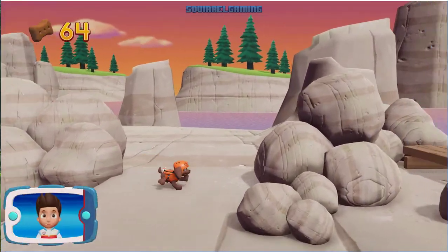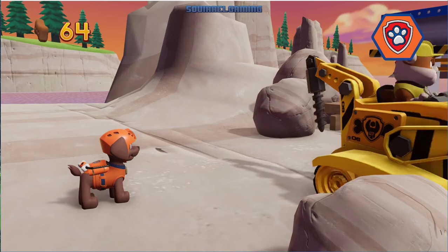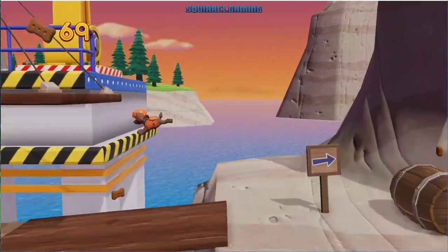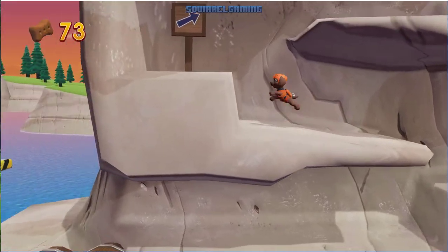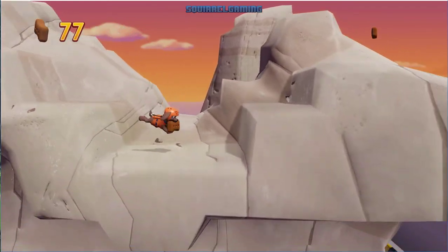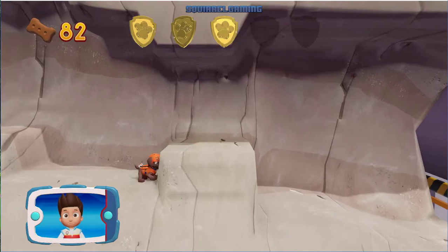That's great! The bridge is blocked by these rocks. Rubble can help us move them with his digger. Which Pup Ability? Alright! Now we can keep moving! Collect all the Pup Treats you find to earn Pup Treat Awards when we get back to Lookout. A golden paw print! You got it! See if you can find them all!